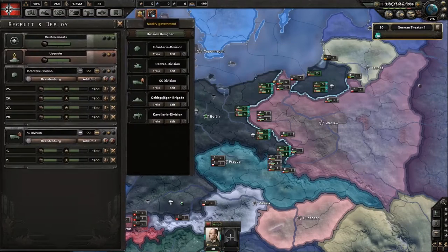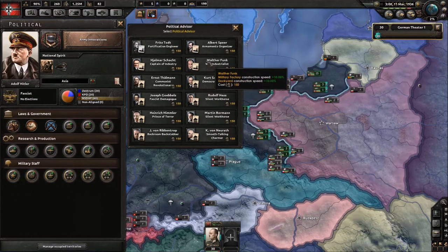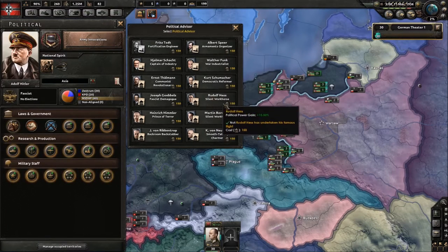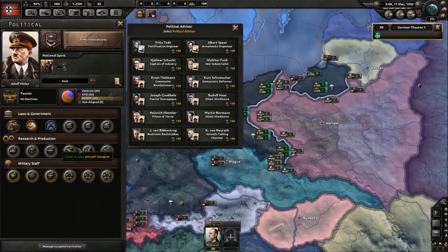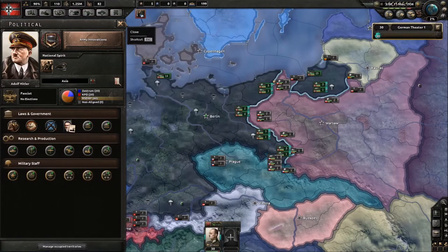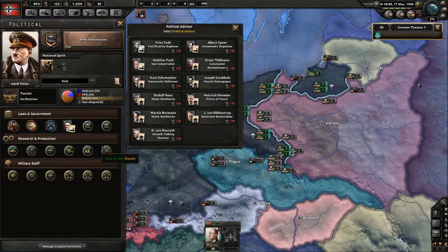I recommend army innovations for new players. I've tried a strategy where I went Silent Workhorse twice with Germany to fill out divisions super quickly — that's a cool strategy but not for now. We probably want this focus so factories can be built quickly and we can start working on our divisions.